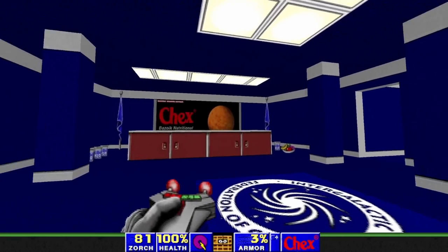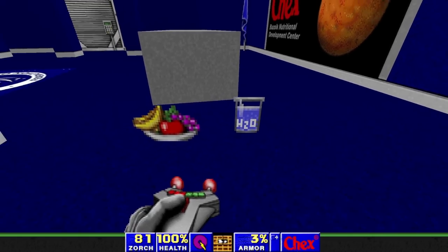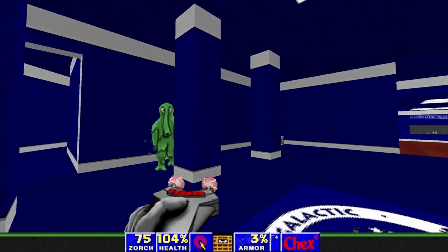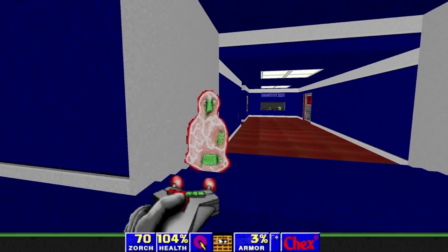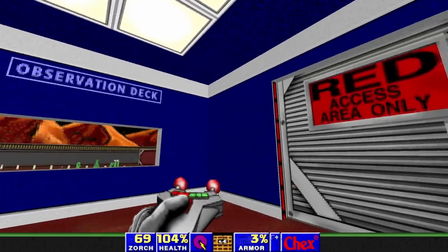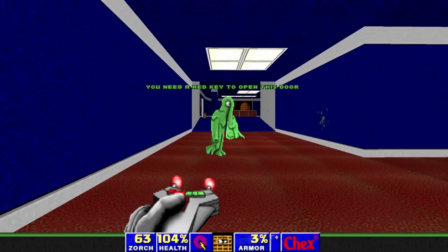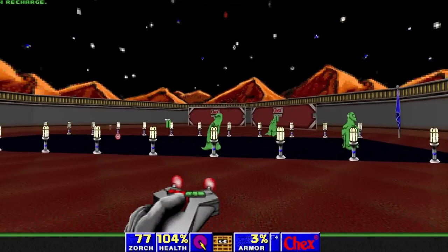In keeping with the theme of being good for kids, it's teaching you to be healthy — the health pickups are fruit, and the extra health is H2O, water. So how about we go over to the observation deck. It looks like this is some sort of Chex base, as we have another Chex person's portrait here. We can't go into the red door yet because I haven't found the red key, but we'll find it soon enough.